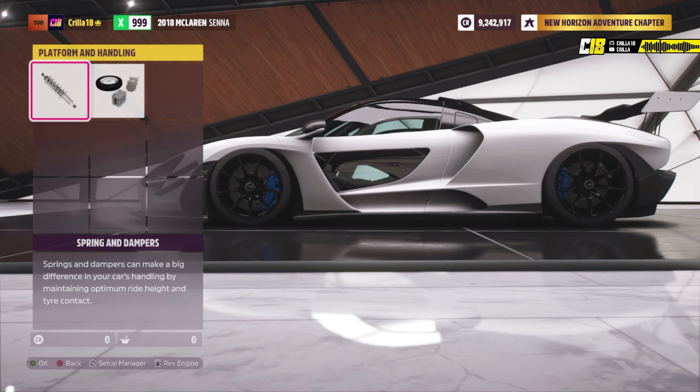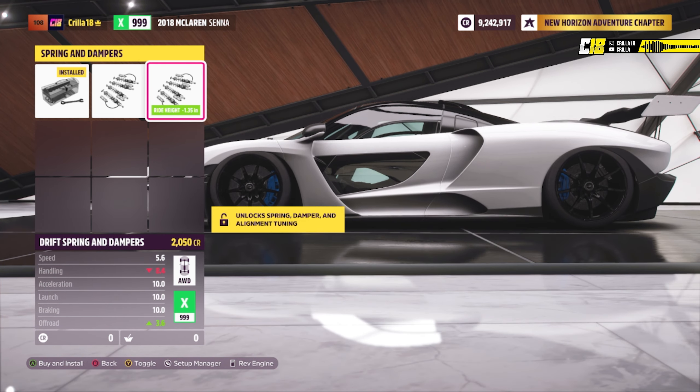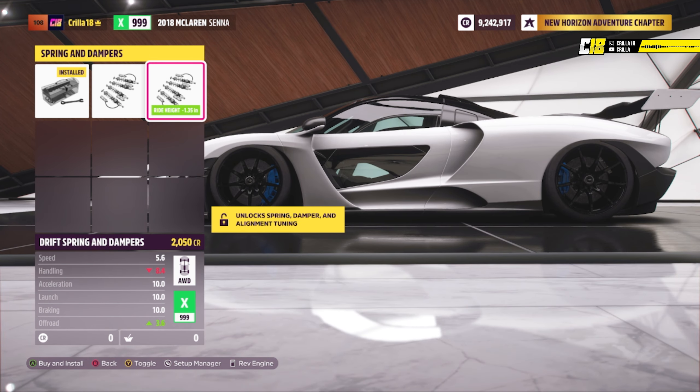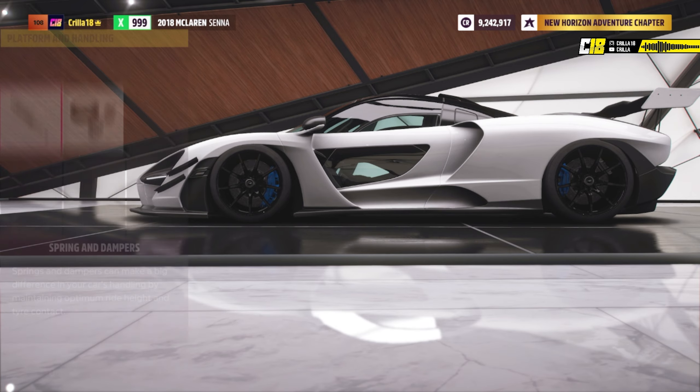Then we're going to go into platform and handling. I've got stock springs and dampeners on this because otherwise I've just got off-road springs and dampeners, and then drift — and I don't want to use either of those. So we're just going to use stock. If you've got race ones then put those on it.